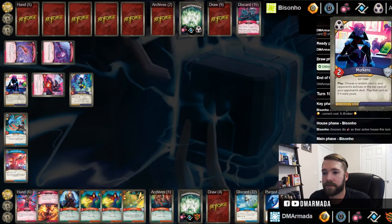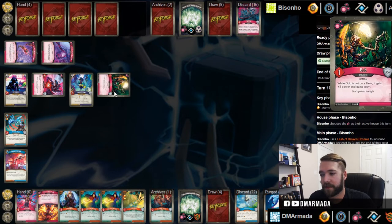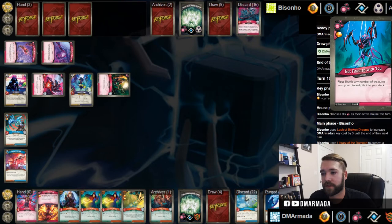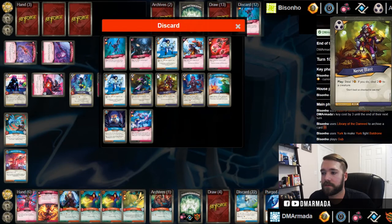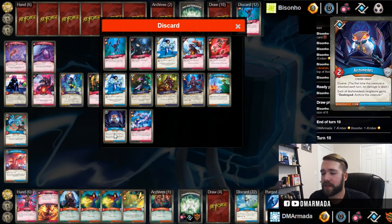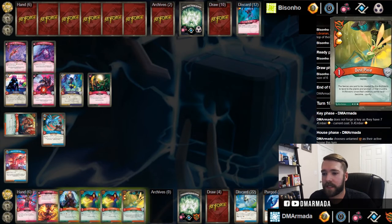He plays Gub - doesn't speed anything up for him or stop me from really doing stuff. He's gonna play Not Finished with You - let's see what he shuffles. He could shuffle any number of creatures - one, two - yeah, he shuffled every creature except Archimedes. That's weird, why would you not shuffle that one? In order to forge a key we need to name Untamed and take the archive, then play the Hunting Witch, then play the Dust Pixie.